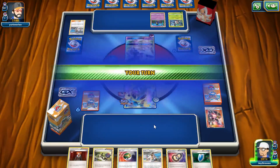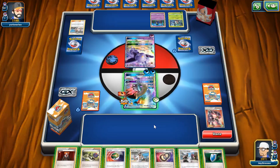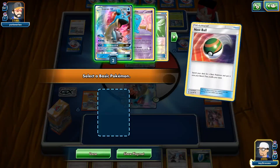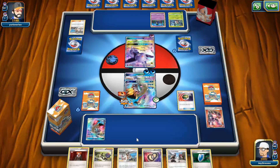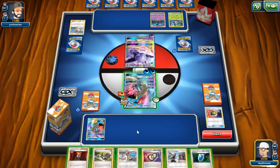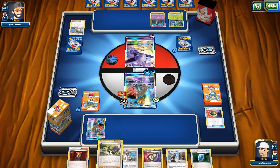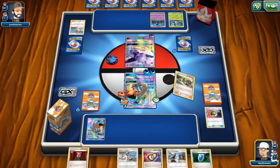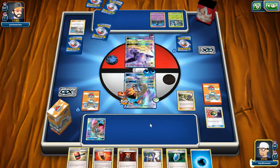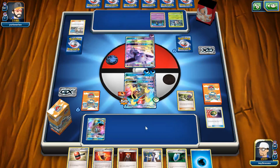Rayquaza is a really good tech card and I think it'll be a one-of in a lot of decks. At number nine, Turtonator GX — I've never been a huge fan of Volcanion EX, but Turtonator makes that deck so much better. It dishes out 160 damage easily, and its GX attack is amazing: it allows you to attach five energy from your discard to your bench any way you like.